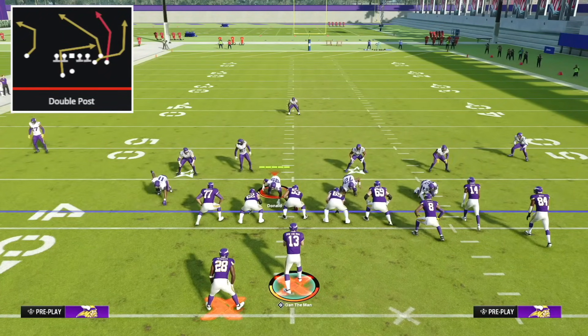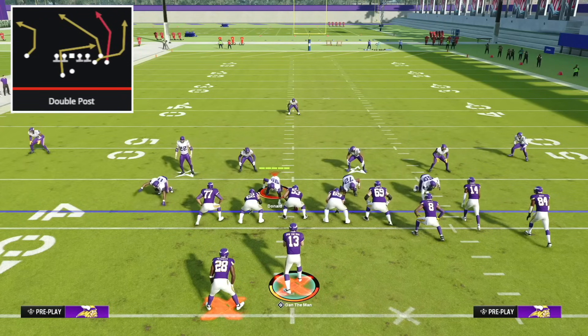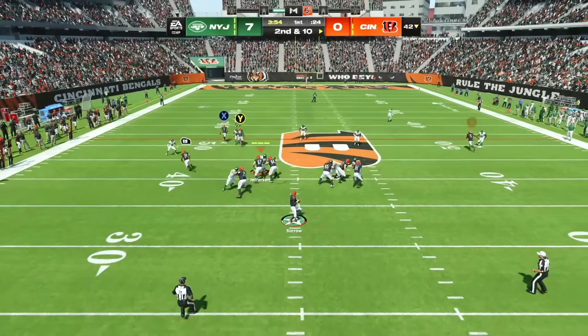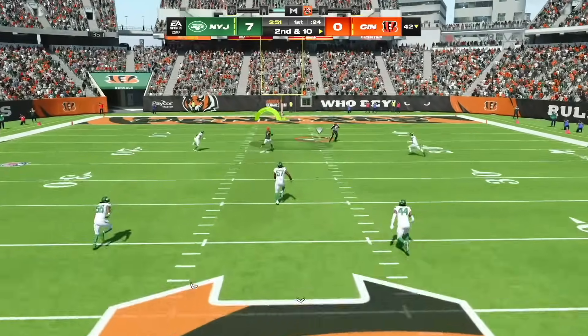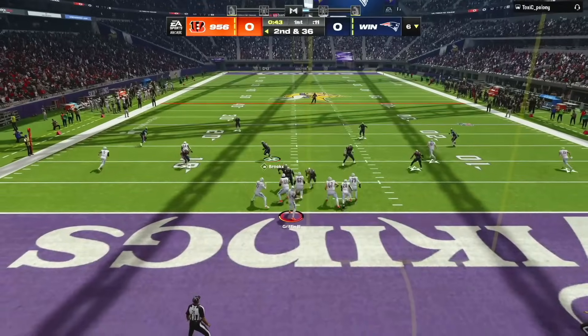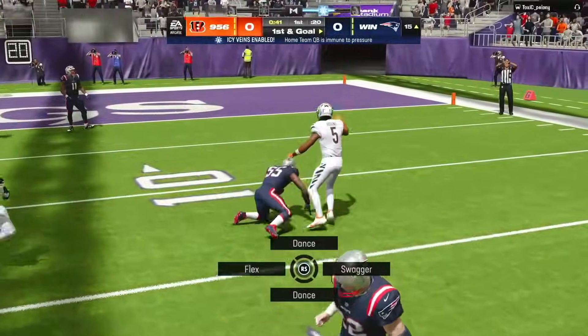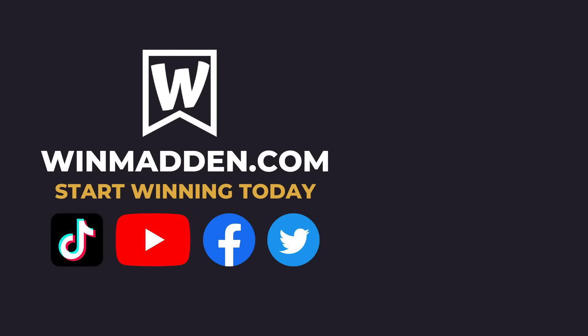Double Post is by far the most overpowered play in this year's game. There's already a mini scheme featuring this play and this formation on the YouTube channel — linked in the description if you want to run this scheme. Offense is great and incredibly important, but if you can't stop anybody you can't win games of Madden. If you enjoyed this video, check out the one where I show you the most unstoppable defense in Madden 24.